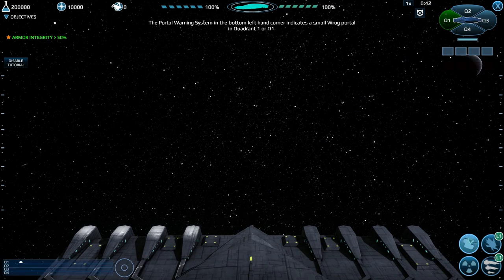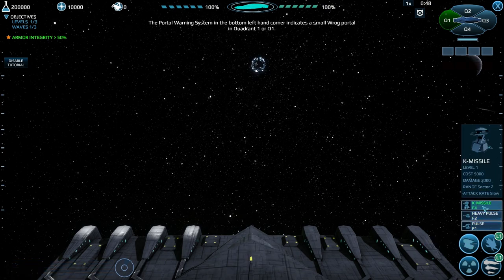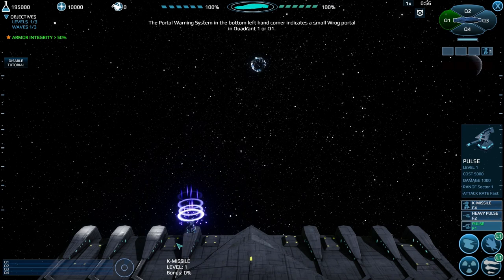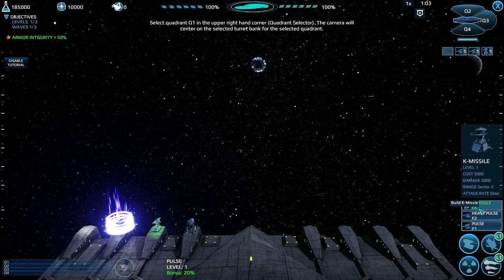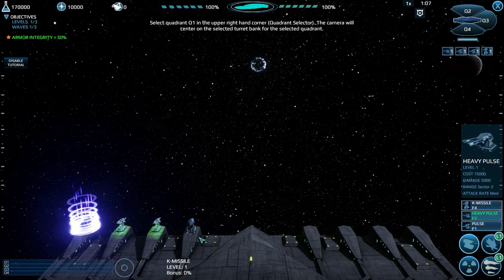The portal warning system in the bottom left hand corner indicates a small ROG portal lane. ROG portal open in quadrant 1. Let's shove on some missiles - carat pad not powered. Select quadrant Q1 in the upper right hand corner - camera will centre on the selected turret bank for the selected quadrant.